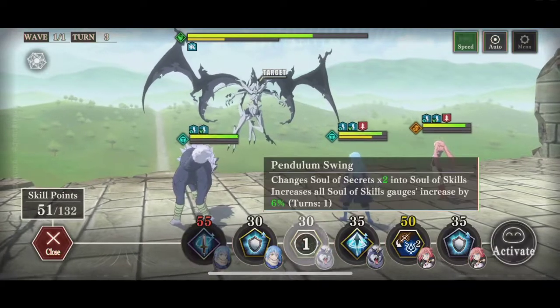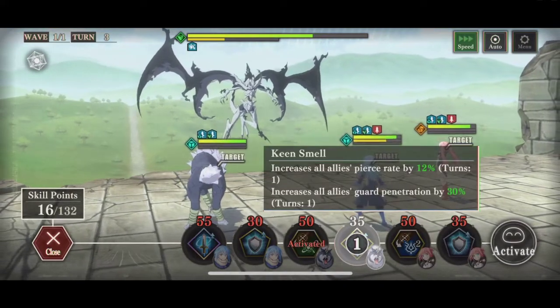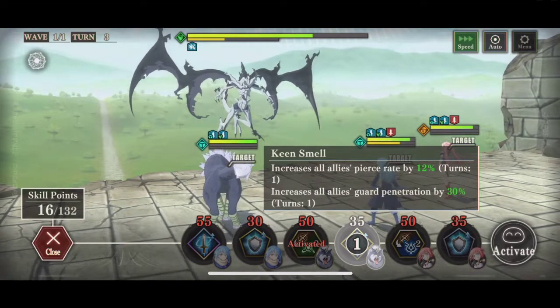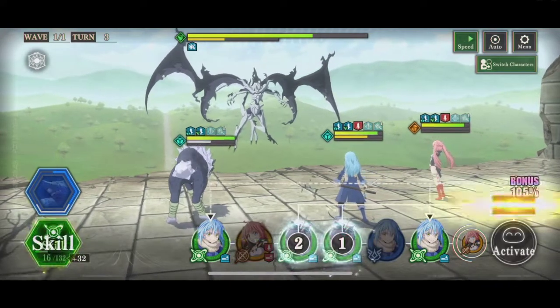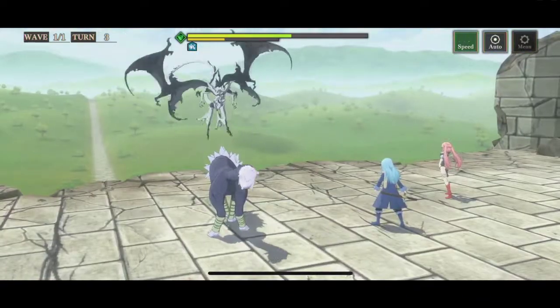Ranga's skill — I'm going to change yellows to greens. We got both Rimarus, and his second skill increases pierce rate and guard penetration for a turn, so this is going to be a decent enough turn. I'm going to use that. Nice — some good damage.